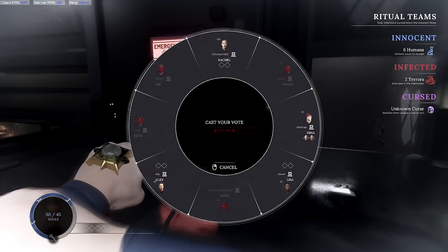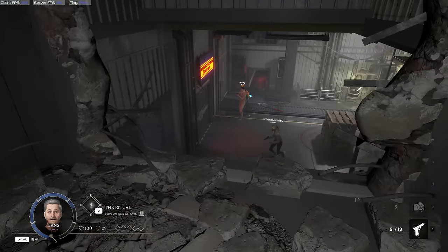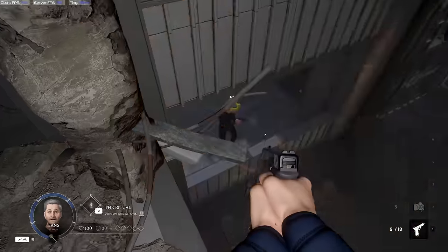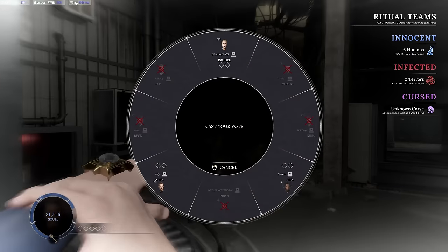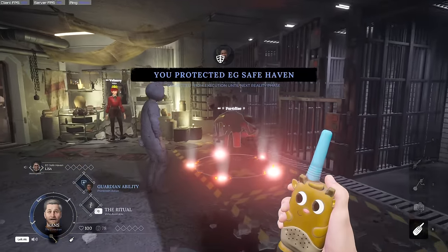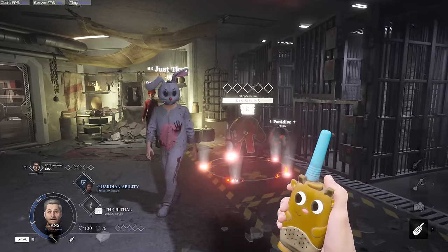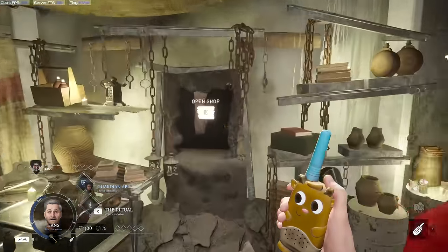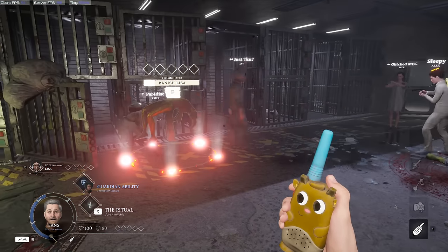When it comes to activating weak points, sometimes an infected player will get caught coming from one. In this situation, the innocents will need to cast their votes on who they believe it is. This can either be done remotely, or through interacting with the player after they have been downed by something like your fists or the pistol. You have to make sure not to vote out the wrong people, or else you are just losing one more person on your team.